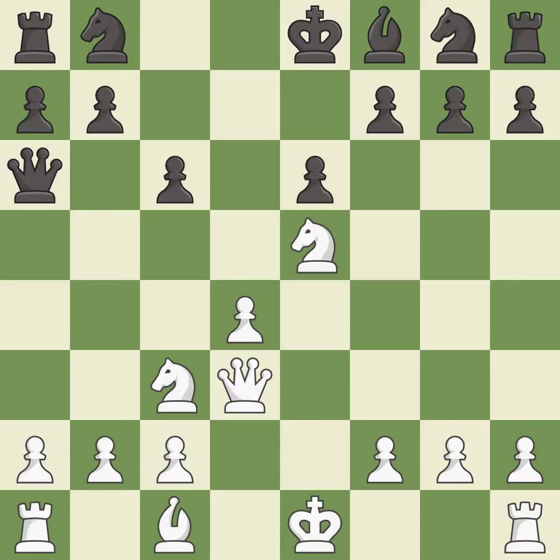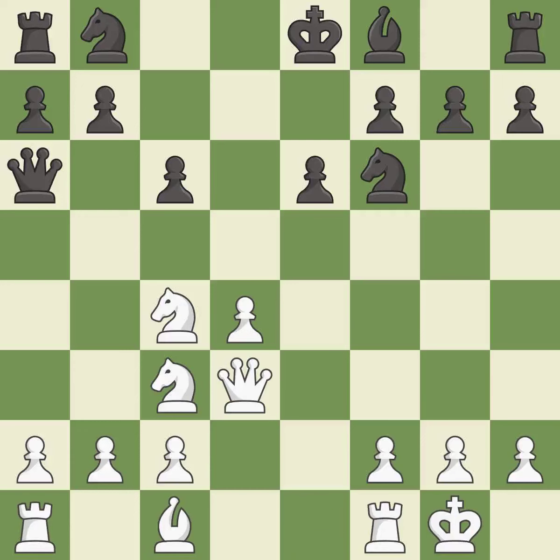It is a mistake. White had an advantage, but now the game is close to equal — it is a miss. This develops a knight off its starting square, getting it into the action; it is best. Castling gets the king to a safer square, out of the center of the board, while also developing a rook. Castling kingside tends to be safer because the king is further from the center. It is excellent. This develops a bishop off its starting square, getting it into the action; it is best.